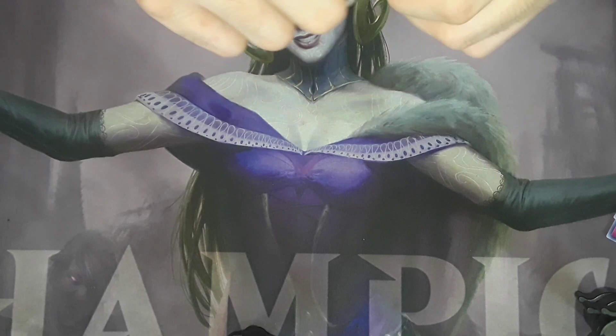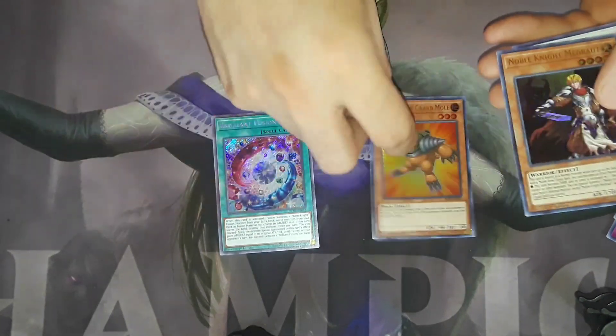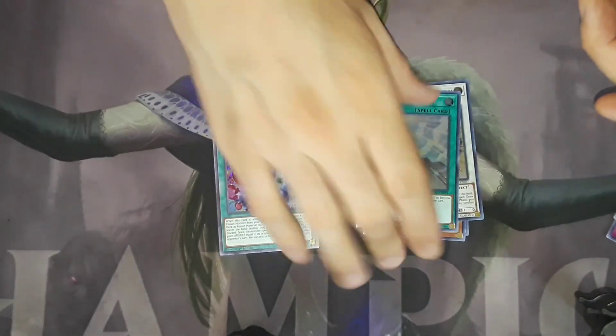Only about halfway through the box and we've gotten some pretty good pulls so far. Another secret Brilliant Fusion, a Grand Mole, Noble Knight, Madrute, another Wonder Magician, and a Dark Lord Contact.